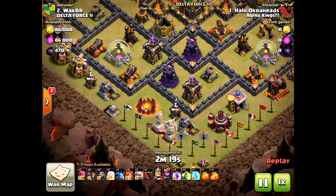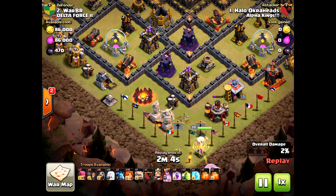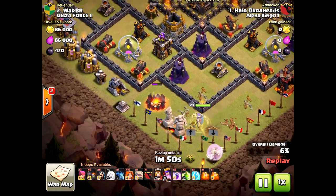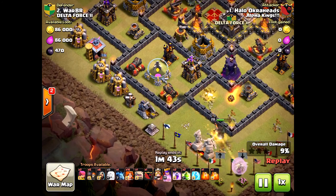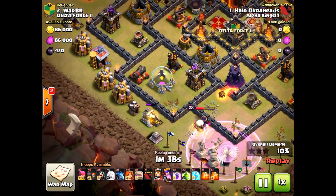I dropped the queen towards the south. Because of the army camp there, I thought she'd definitely pass to the right. At first she goes how I predicted — hitting the archer tower, then the barracks, then the army camp. At this point I thought she'd hit the wizard tower and shift back towards the cannon or the mortar, but instead she goes towards the west.